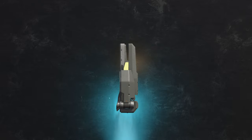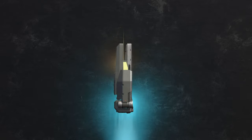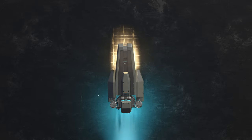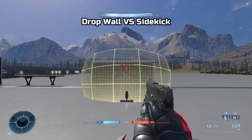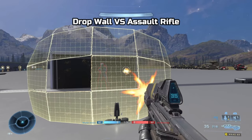Hey guys, Blazin here. Welcome to my analysis on the Dropwall. The Dropwall is a usable piece of Forerunner equipment. It can be deployed in combat to provide the player with temporary shelter from enemy gunfire and is capable of blocking explosives as well.